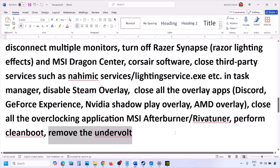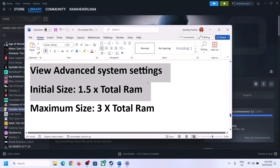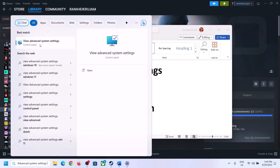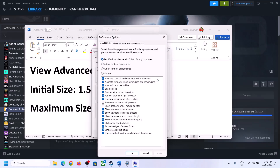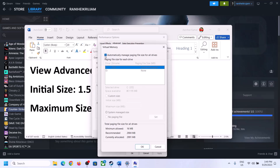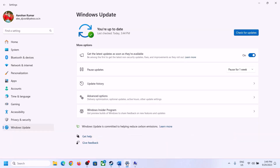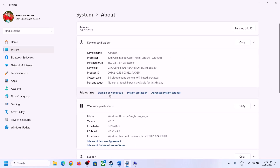The next step is to increase the virtual memory. Type 'View Advanced System Settings' in the Windows search box, click on it, then click on Settings under Performance, go to the Advanced tab, and click Change. Uncheck the box that says 'Automatically Manage Paging File Size for All Drives,' select the drive where the game is installed, and check Custom Size. The initial size is 1.5 × total RAM in MB. You can check your total RAM in Windows Settings under System > About. For example, with 16 GB of RAM, convert to MB: 16 × 1024 = 16,384 MB; initial size = 16,384 × 1.5 = 24,576 MB.